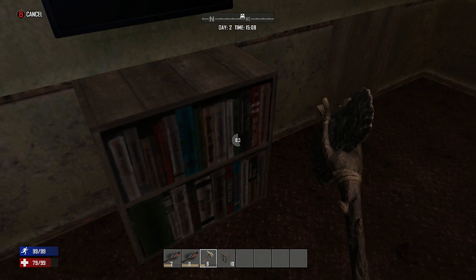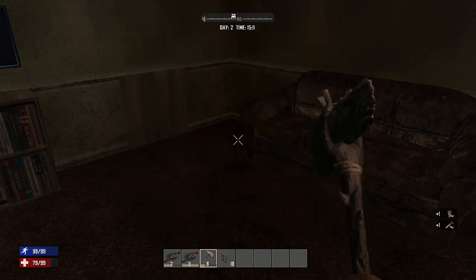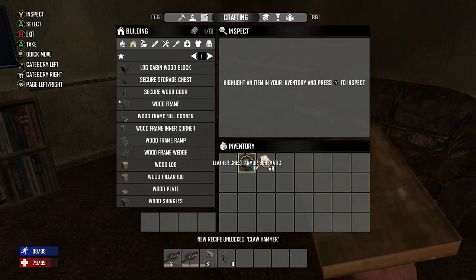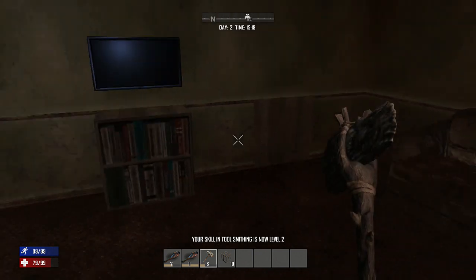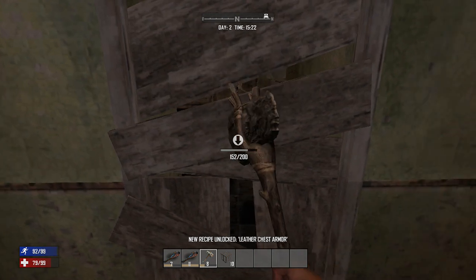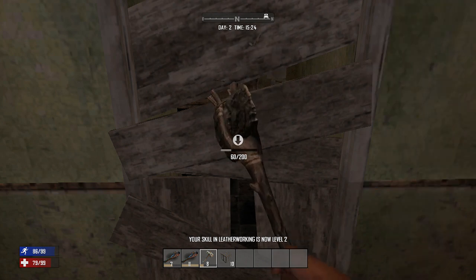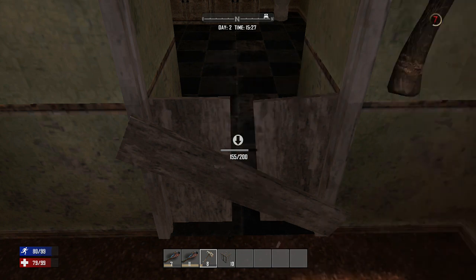We've got a leather chest piece and a claw hammer schematic here. If you highlight this and press Y you can read it, and now you've learned how to craft that item — that's a good find. You can find different schematics for different items. Found a TV — new recipe unlocked: chest armor! Let's break into this bathroom. We have a bathroom so we might as well use it — it's an extra room at the end of the day.